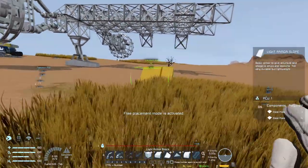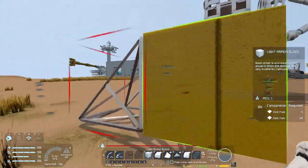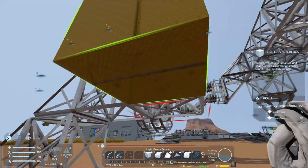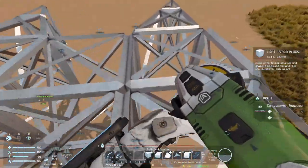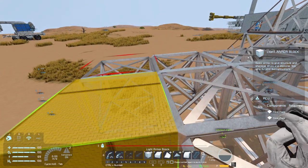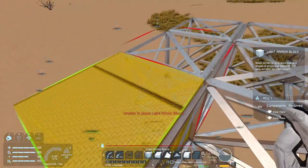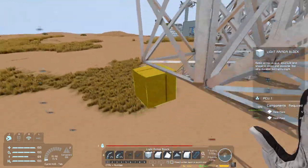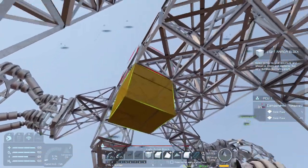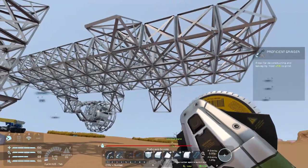It looks like I need to get to the top here somehow - time to make a bit of scaffolding. Hopefully that's long enough. I'm on top now. Let's just make this as wide as we can - one, two, and let's just add one more, so we are one, two, three. So how long are we? One, two, three, four, five, six, seven, eight, nine, ten, eleven blocks long, which is not too bad.